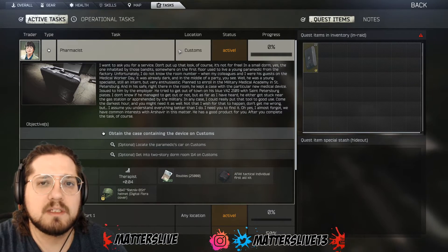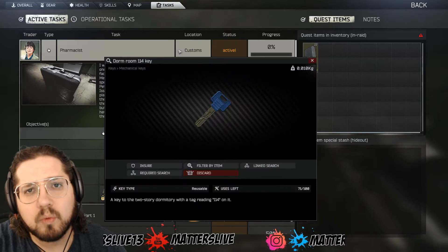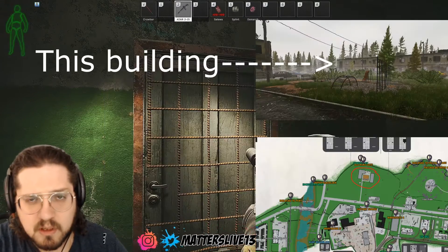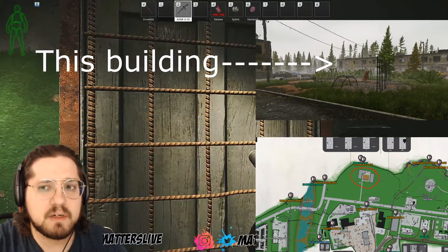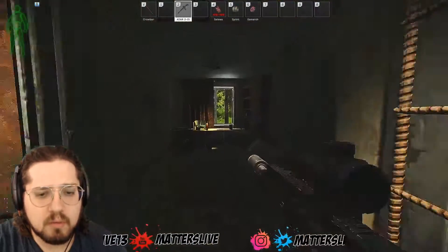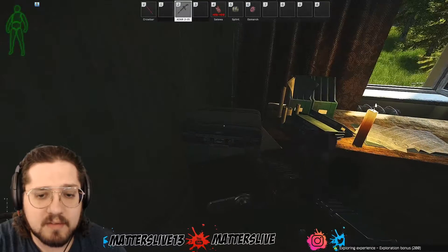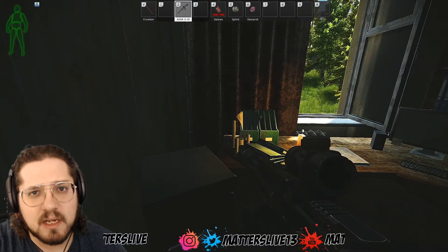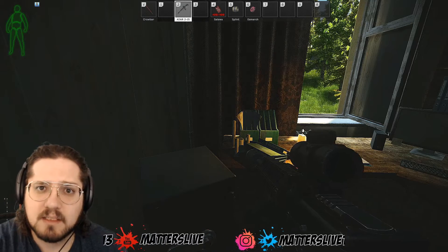For the Therapist Quest Pharmacist, you need to get the Dorm Room 114 Key, which is located in the two-story dorms of Customs. Basically, you need to unlock the door with the key, walk in here, and on top of this safe is actually the item you need to grab. You have to extract with this item and get out, and that's how you do the quest.